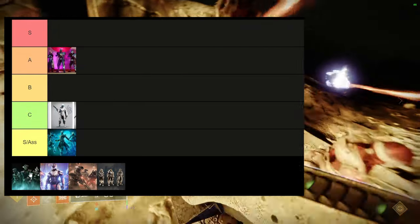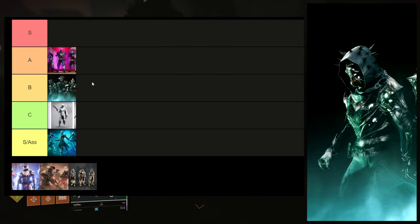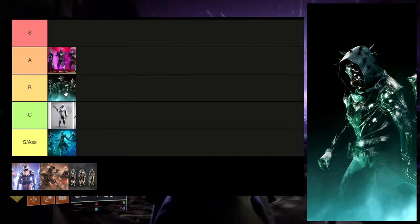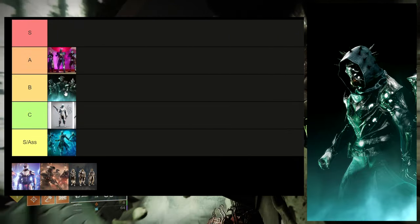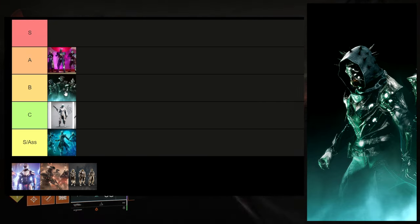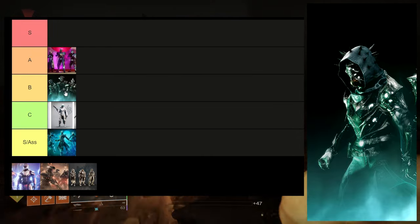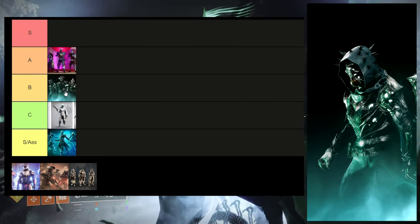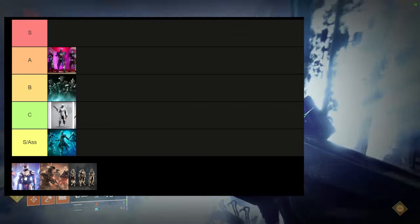For Grasp of Avarice, hunters specifically, I'm putting it at B tier. My biggest issue is that everything is asymmetrical and it's not the best-themed piece in my opinion. The cloak is the only thing that really helps it, but even then it doesn't help much because the arms are asymmetrical — basically everything but the helmet is asymmetrical.